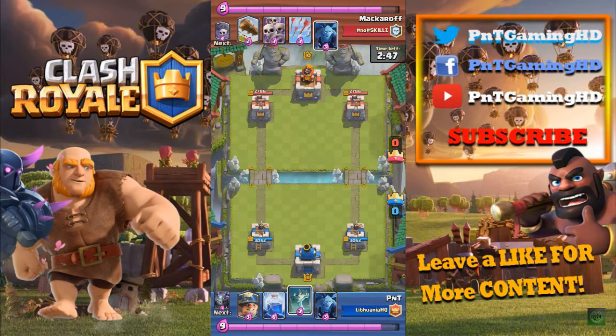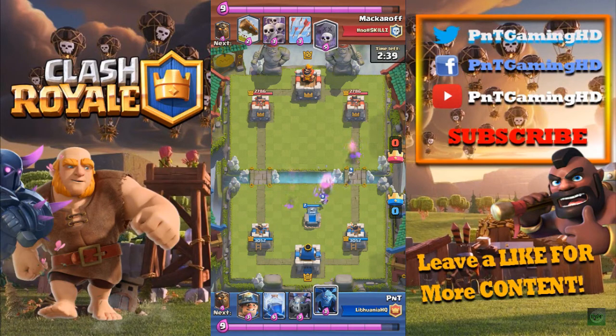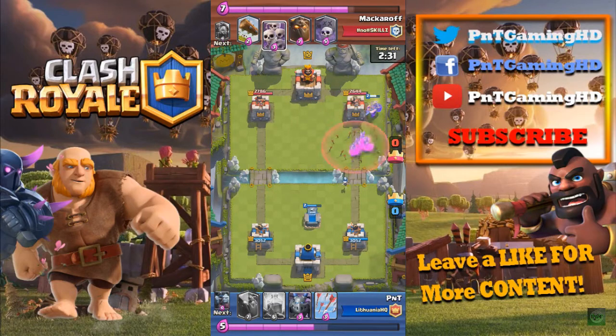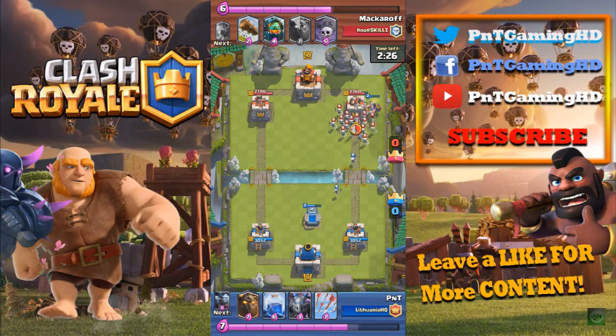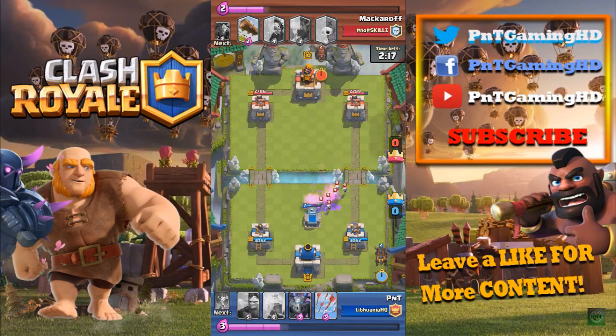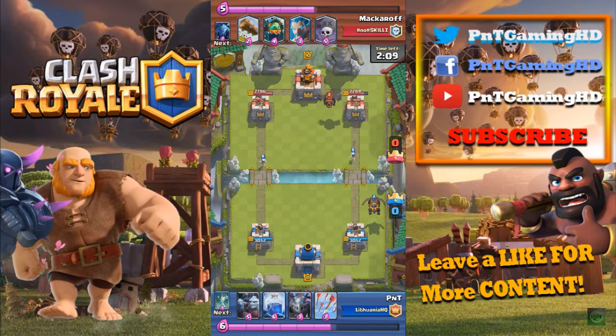Playing against a level 10 Makarov from Hashtag No Skills. He's going to send some free Minions, but the Minion is not going to get any hits because of the distraction of the Tombstone. I'm going to send my Miner and Minions to see how he defends. He arrowed the Minion Horde. He's got a Lava Hound, an Inferno Dragon, Ice Wizard, Graveyard, and the Log — that's a 4-legendary card deck.